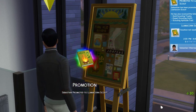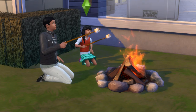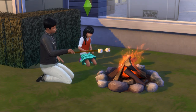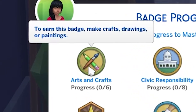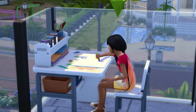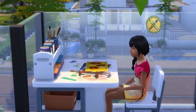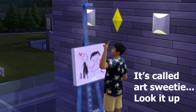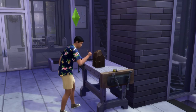Now, if you're wondering how to get these shiny cool badges, sit back with your matchsticks and fire starters, because I'm here to help. Starting with the Arts and Crafts Badge, you'll need to complete 6 tasks. Kids can make progress towards this by making crafts on an activity table, while for teenagers, completing paintings and woodworking are great ways to make progress.